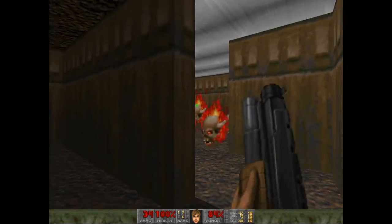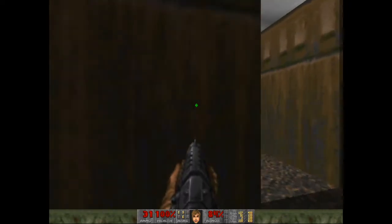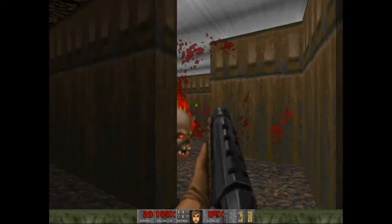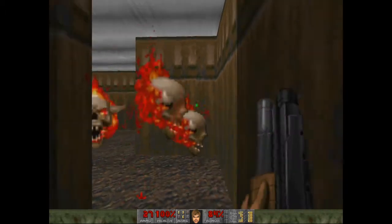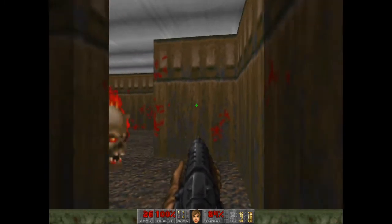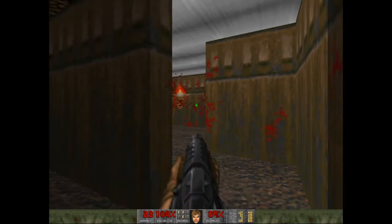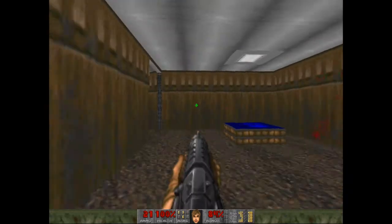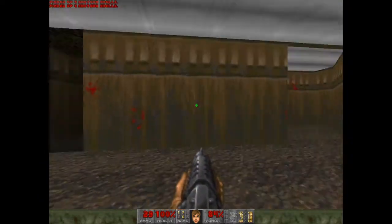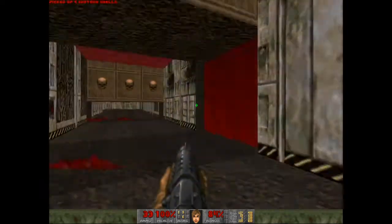The Lost Souls are another new enemy. Like the Cacodemon, they're a flying enemy, but unlike the Cacodemon they're relatively fragile — but really annoying. They just peck away at you until they can peck no more. And you should not fight them with the chainsaw, no matter what this room is trying to make you think.